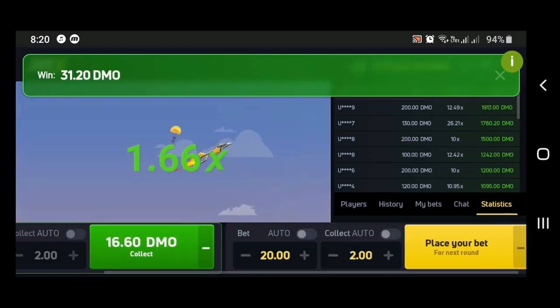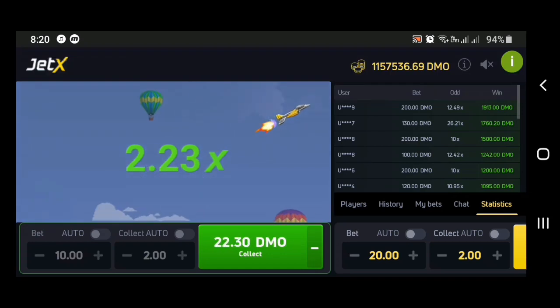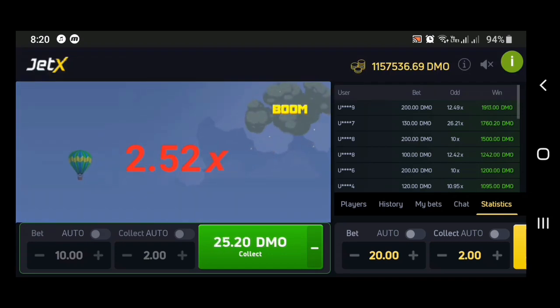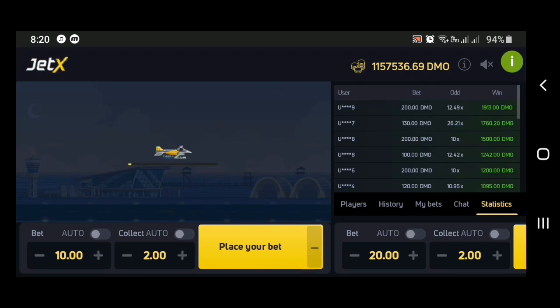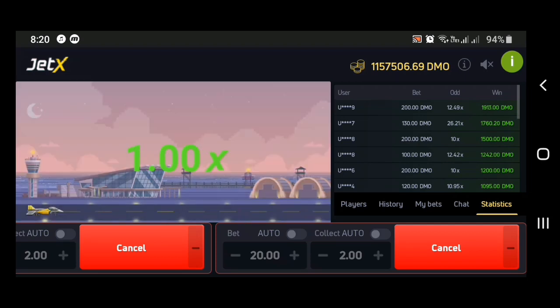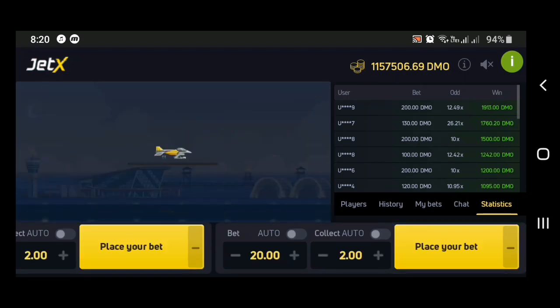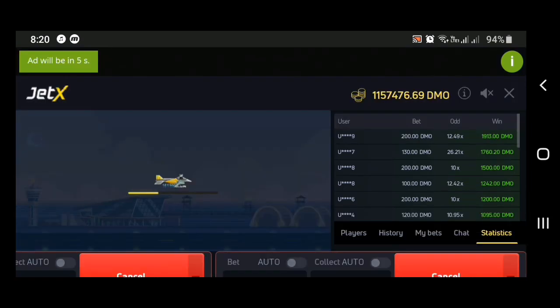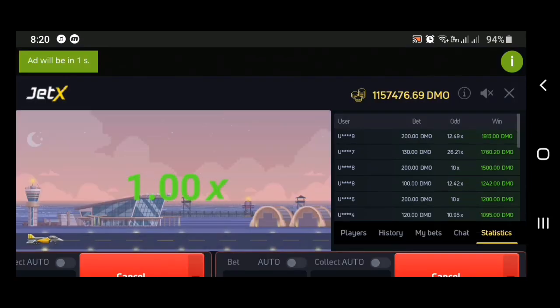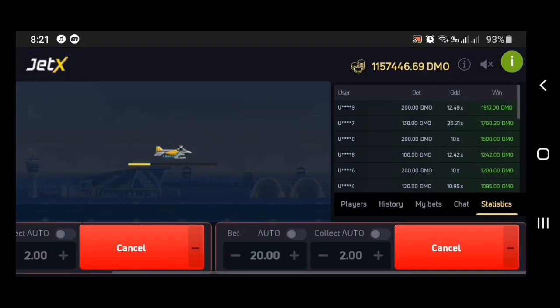Boom — cashed out again. Now we've actually made our money back. We're not playing with our own money anymore — we're playing with Jedax's money because we already cashed out. If the plane booms early we don't actually lose money. The risky moment is when it booms before we get to cash out, but if it reaches around 1.50x you can usually get out in time.